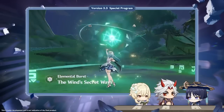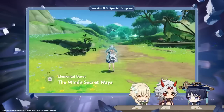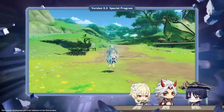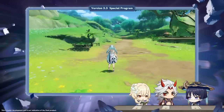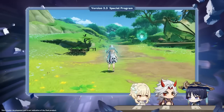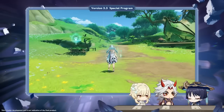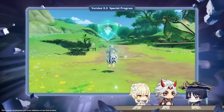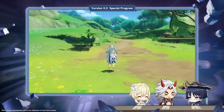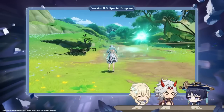For her elemental burst, it puts a field on the ground that deals Anemo damage. Most importantly, when that field deals Anemo damage, enemies inside the range have their Anemo resistance decreased by 30%, which is very huge. Also, being inside that range gives you an Anemo damage bonus, which is very good.